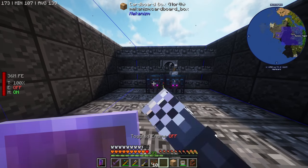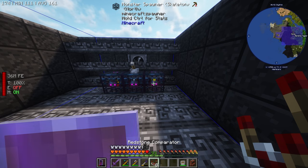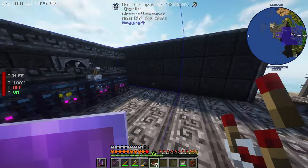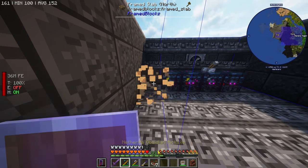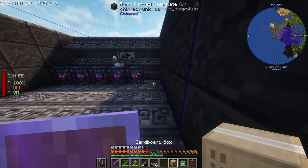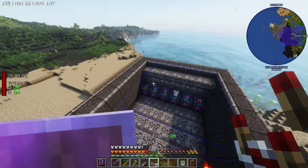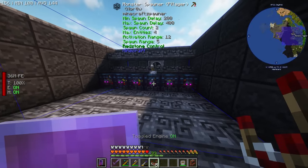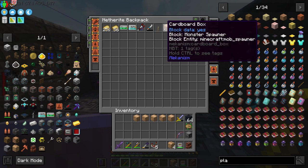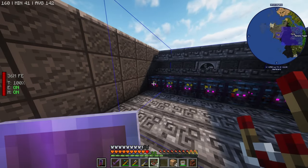Let's place the spawners. This one's a skeleton spawner, that's another skeleton spawner, and another skeleton spawner. That's a husk spawner, and that is a wither skeleton spawner. All the spawners are down. We also have a pillager spawner — stats are 200/400, worse than the others, so let's replace it with another skeleton spawner. We now have a ton of skeleton spawners, a wither one, and a husk one.